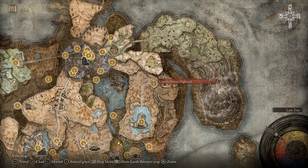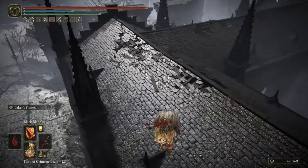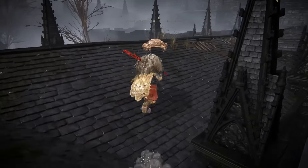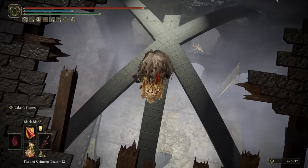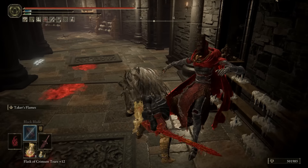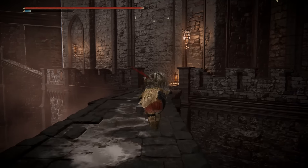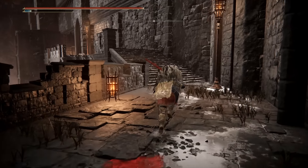Follow the path until you make it to the Church District High Road because this is going to take you into the Church District. When you first get here it's going to be filled with water, and if you go into the water you die, so you need to parkour across the rooftops — and there's one tricky part. The game actually wants you to parkour this. You make it to the top of the building, fall through the hole, land on the beams, fall through another hole into a circular room with fire warriors, then find the path to a lift. Head outside, take this lift up, go up and to the left, and there's going to be a lever you pull that drains all the water.